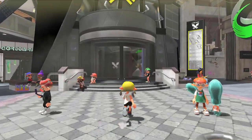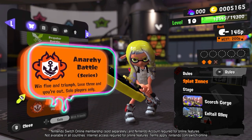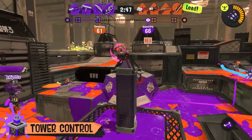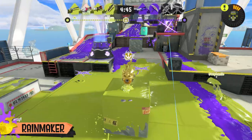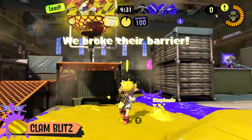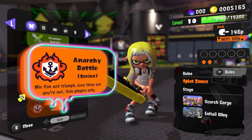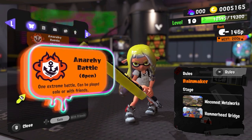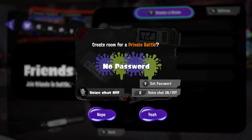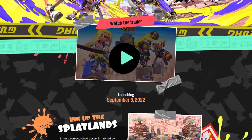Welcome to the lobby — a gathering spot for those seeking fresh battles. Turf War battles aren't the only things that happen here. You can also square off in Anarchy Battles, where you compete for rankings: hold the active zones in Splat Zones, ride the tower to the goal in Tower Control, carry the Rainmaker to its destination in Rainmaker, or collect and throw clams to score in Clam Blitz. These four modes are on rotation. Select Anarchy Battle Series to take on a challenge solo, or join Anarchy Battle Open to team up with friends. You can also play private battles online with custom settings.